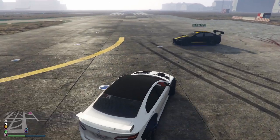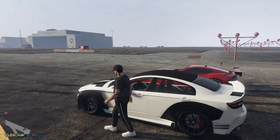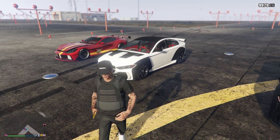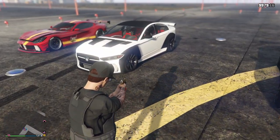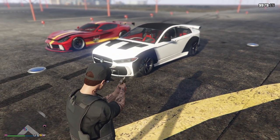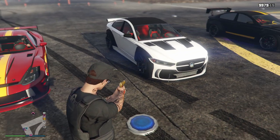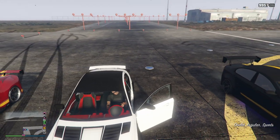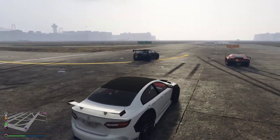Line up at these two little dots right here. Now, if you already have bulletproof tires on, you're actually gonna have to take them off. If you know how to take them off, comment down below — I actually couldn't take mine off, so you may have to buy a whole new car. You're gonna shoot the front two tires out: shoot the front left, then shoot the front right — don't lock onto them. Once you get in it, drive it and make sure both tires pop; just back it up a little bit and pull it forward — they should pop soon.